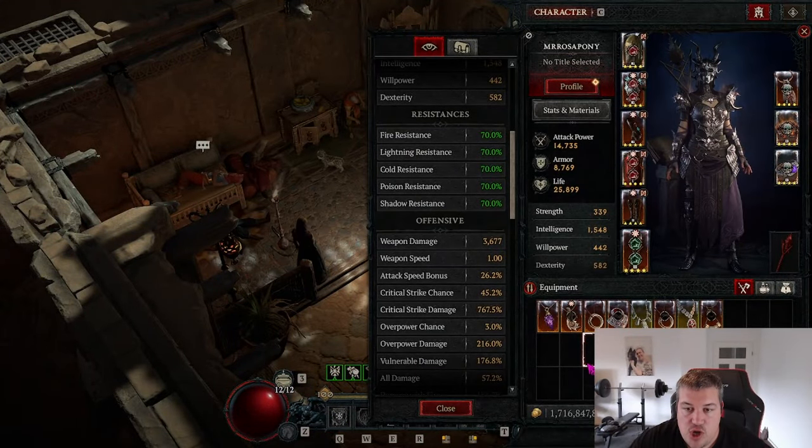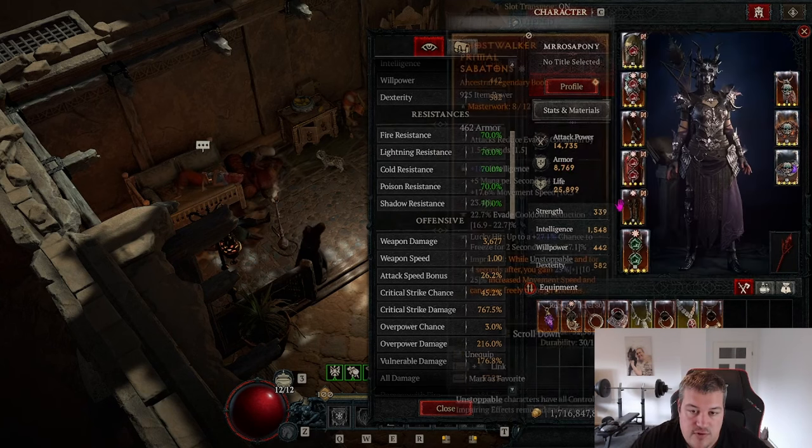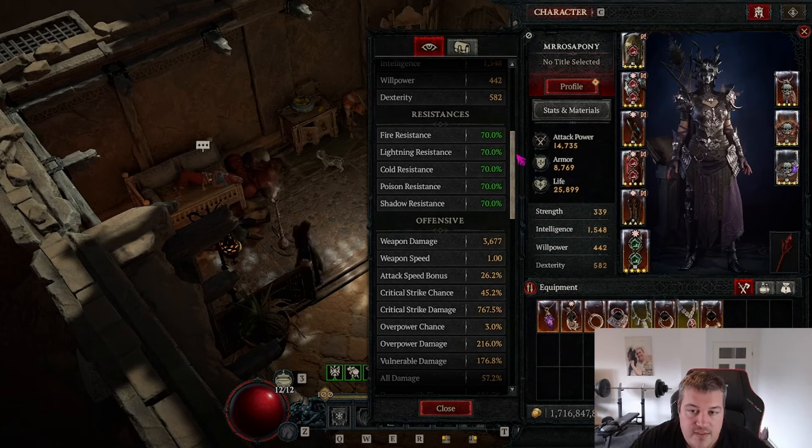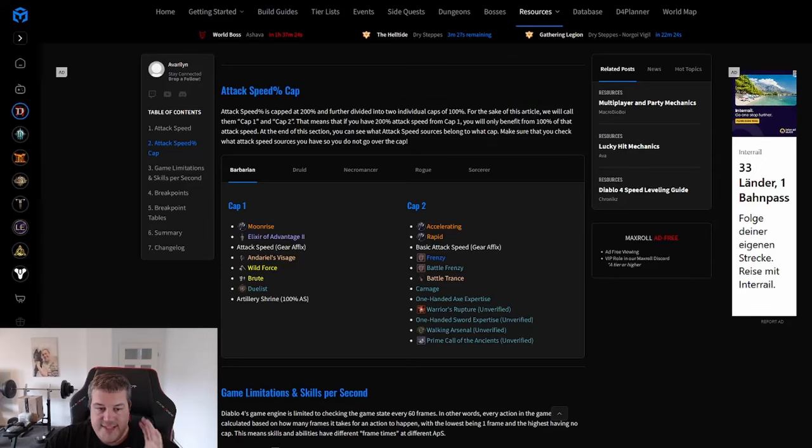Tip twelve: make sure you are not over-capping your defensive stats. Armor in this season cannot go higher than 9,230 — after that every armor stat is useless. In most builds you can reach that cap by having one greater affix on your armor and putting skulls in sockets. For resistance the cap is 70%, though there are some ways to increase that cap with certain skills and sockets. If you're at 70%, don't invest anymore — you're wasting your stats.